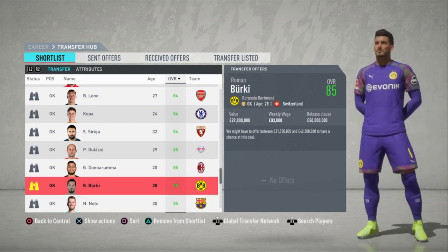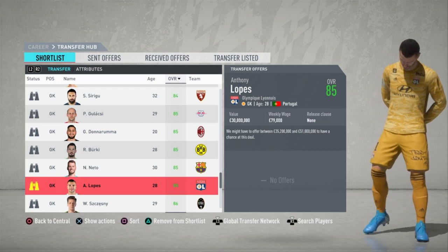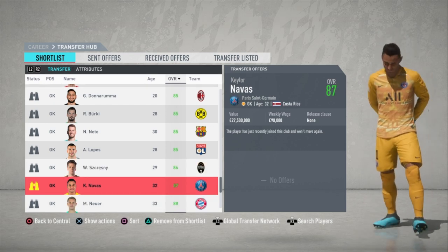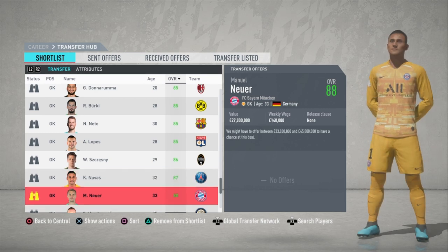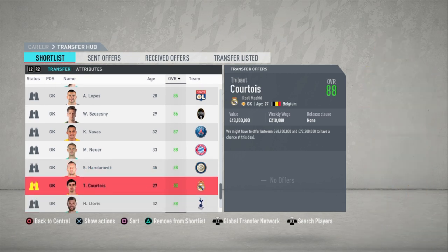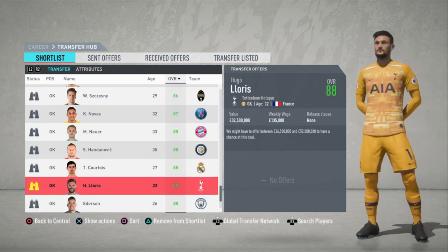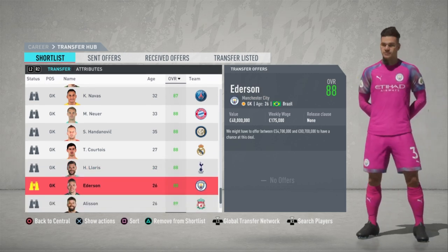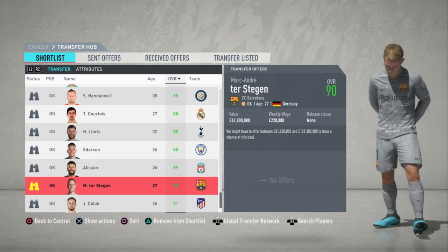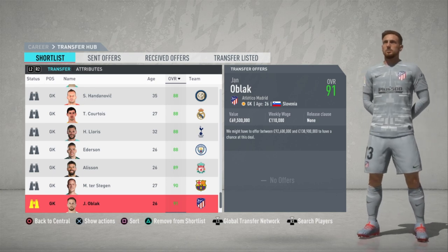Roman Burki at Dortmund, Neto from Barcelona, Anthony Lopes at Lyon, Szczesny at Piemonte Calcio, Keylor Navas at PSG, Manuel Neuer — Bayern's number one — Samir Handanovic at Inter, Thibaut Courtois, Hugo Lloris at Tottenham, Ederson the Premier League winner, Alisson the Champions League winner, Marc-André ter Stegen at Barcelona, and Jan Oblak — the best goalkeeper in the game in season one of career mode.